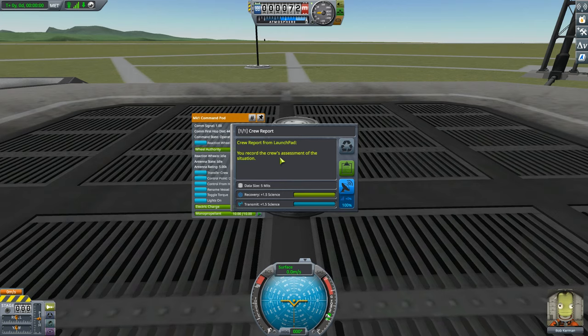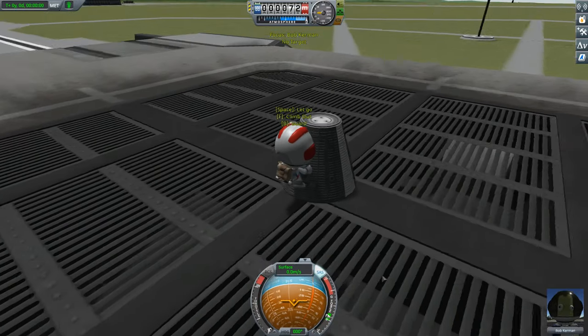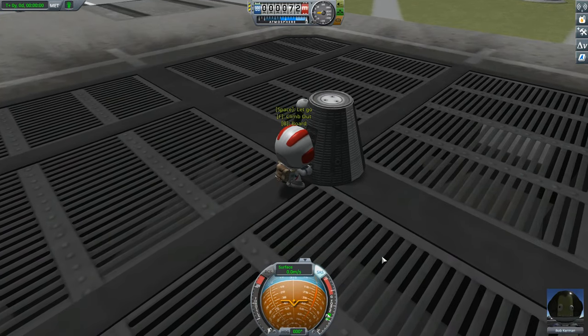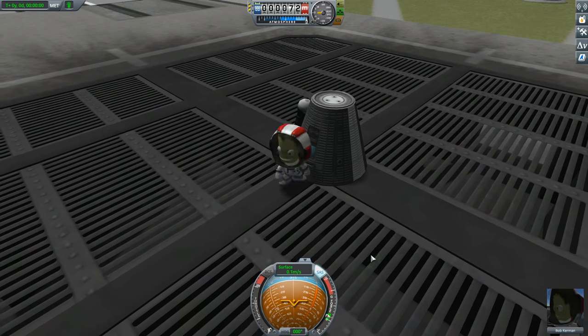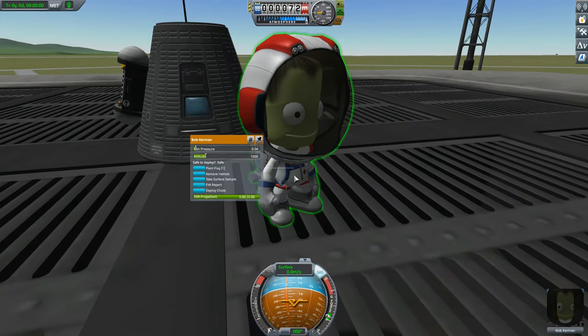We're going to do a crew report. It says we've recorded the crew's assessment of the situation, again from the launch pad. We can get to a different location and collect even more science, but right now this is 1.5 science - we're going to keep that. You might think that's it, we only have two parts and no more science - but no, Bob can collect more science for us. Even if Bob was not a scientist he could collect science, though as a scientist he gets a bonus to what he collects.